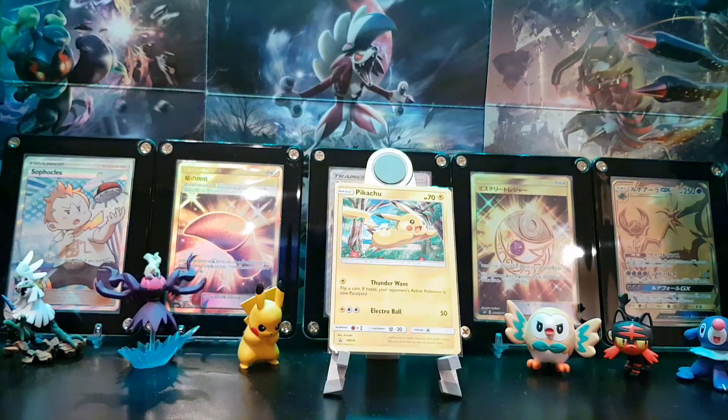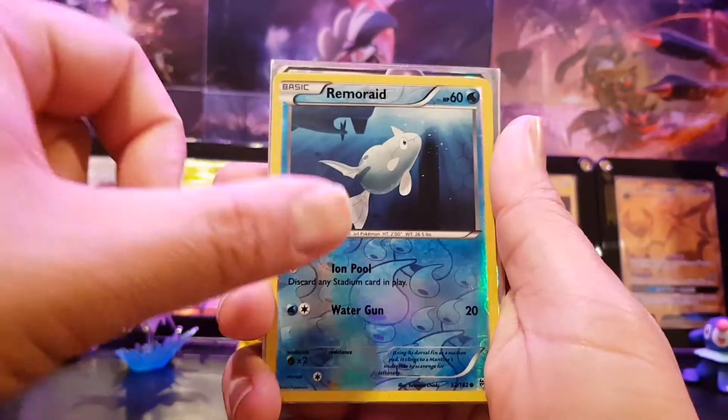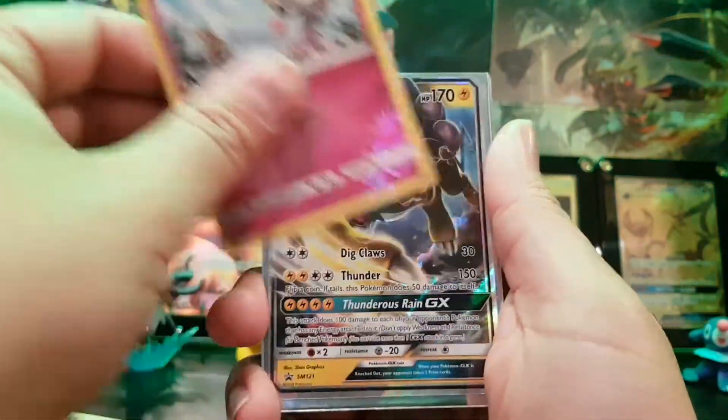The next one is from Team Rocket's Professor on Instagram, who we follow. He does some awesome claim sales. First of all, he gave us some freebies — a reverse holo Remoraid, a Gallade, and some routes.